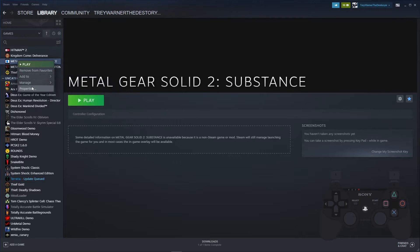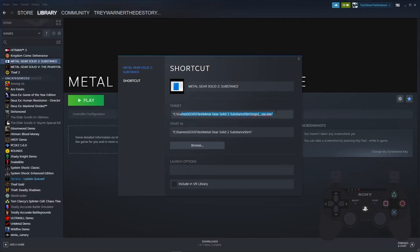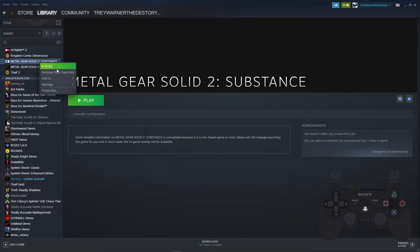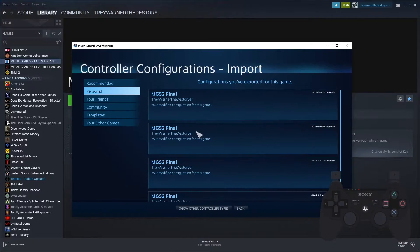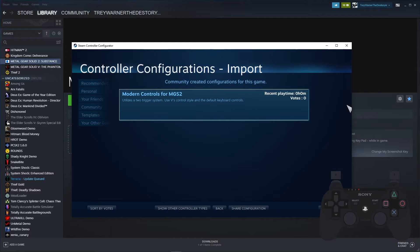Once you're here, make sure that the target is this file and not the setup file. Then go under Controller Configuration. You should find the LonelyCommunityConfig. If not, a link to it will be in the description.